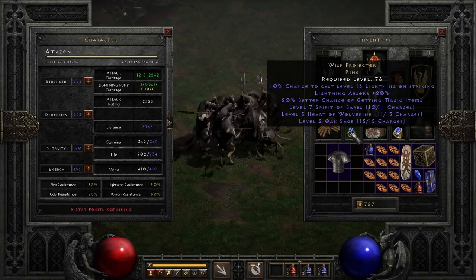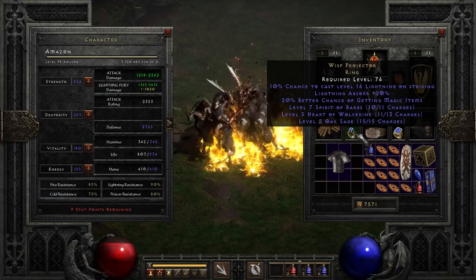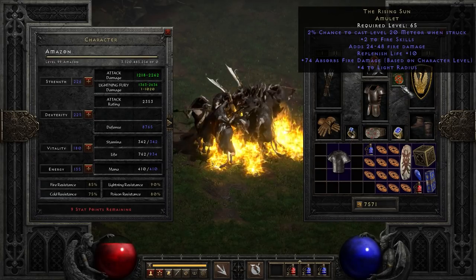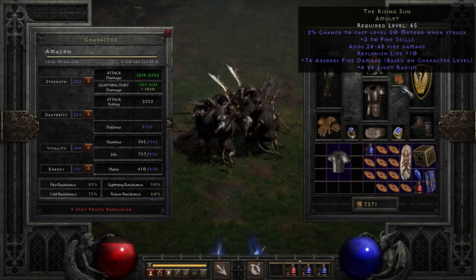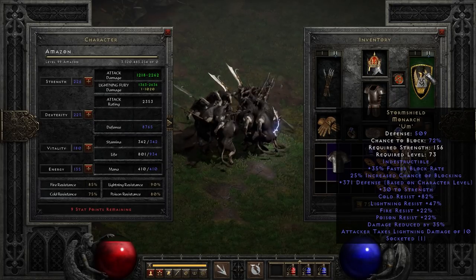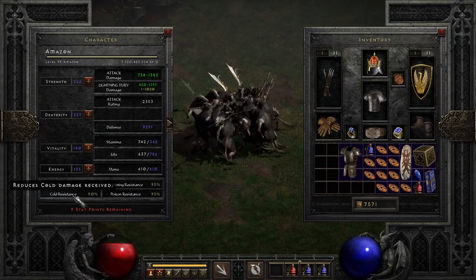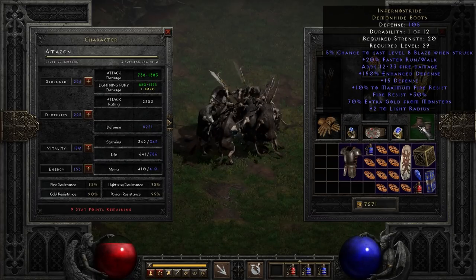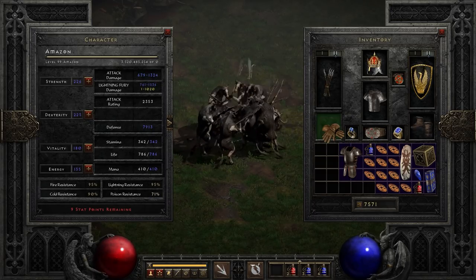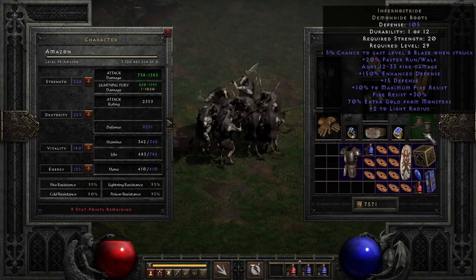We're using a Wisp Projector — this is optional; probably 20 lightning absorb from Thunder God's Vigor is enough. Wisp Projector gives more lightning absorb. Ravenfrost gives cold absorb and cannot-be-frozen, which is nice. The Rising Sun gives huge fire absorb — basically makes you immune to fire, actually better than immune; it makes you heal from fire. Crown of Ages for all-resistance and damage reduction. Storm Shield for high block rate and damage reduction, resistances socketed with an Amn rune. Fortitude and Guardian Angel — Guardian Angel is what gets fire, lightning, poison, and cold resistance all up to 90, and then Inferno Stride boots and Venom Grip gloves to get resistances up to 95%. Just a few pieces of gear to max out a few things there.